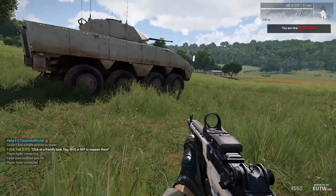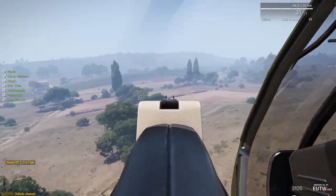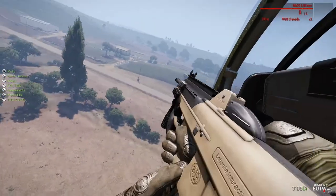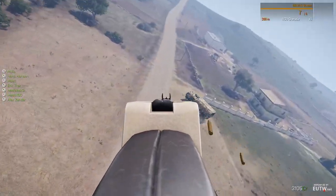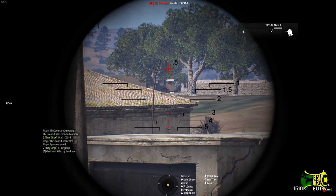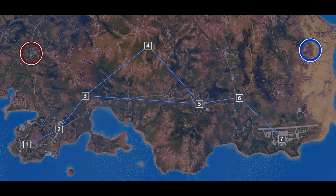Moving the MHQ to the right spot and hunting for the enemy MHQ is probably the most important game element. Somebody with good knowledge of the terrain and hiding spots can keep the MHQ alive for a long time. On the other side, those hunting for the enemy MHQ should try to find out where enemy forces are coming from — that will help locate the enemy MHQ. They can use a helicopter or drone to locate it.